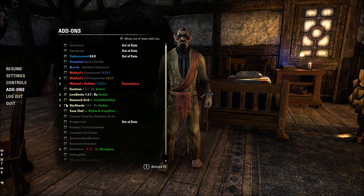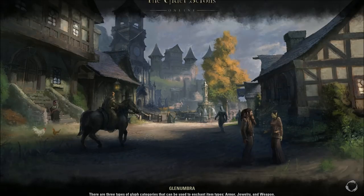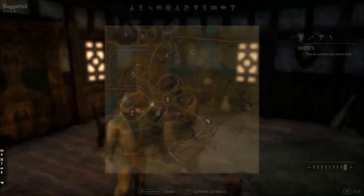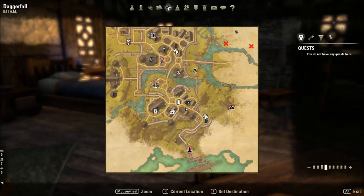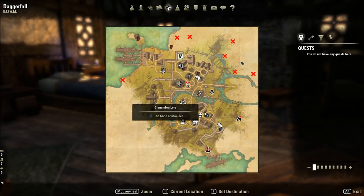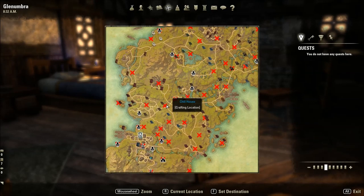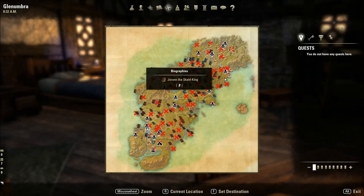While leveling I think there are a few quintessential add-ons you need: Undiscovered, Lore Book, and Sky Shard. Hit Reload UI and then hit Map — a lot has changed. Basically what this does is tell you where the lore books, sky shards, quest markers, quest hubs, Mundus Stones, and Wayshrines are — everything in the map that you need to know about questing or exploring.